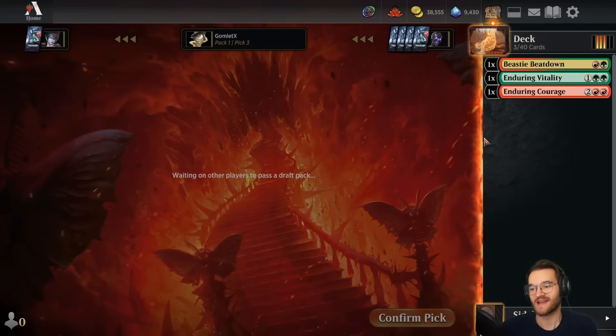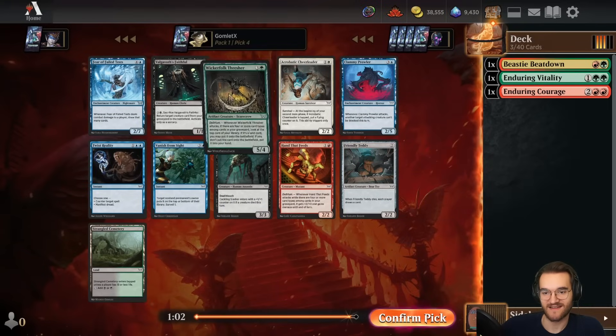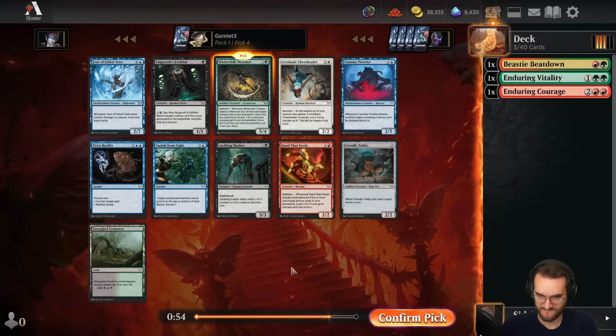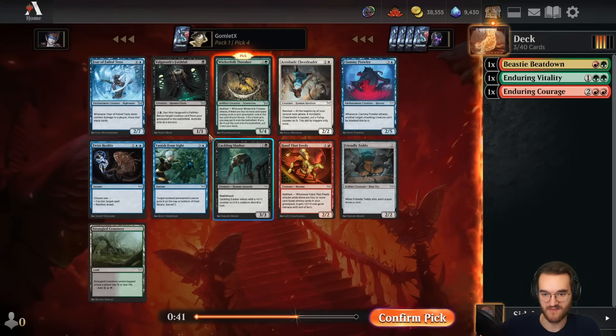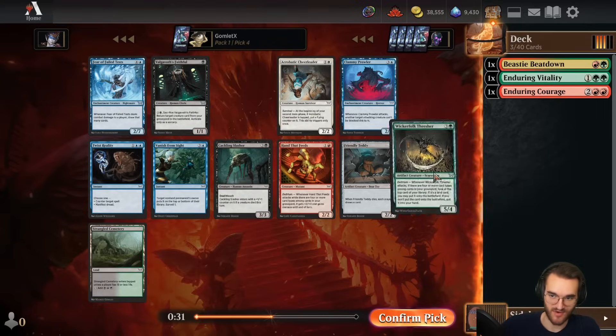Sadly, I have failed to maintain the daily draft videos — we did miss an upload yesterday or the day before depending on when I upload this one. I have been super sick this week, so it's not been fun. Pick four: Wicker Folk Thresher goes great into green-red delirium and seems like the best card in the pack period. Other reasonable cards are like Faithful for reanimator decks, maybe some speculative fixing, but this is a pretty easy Thresher for me.